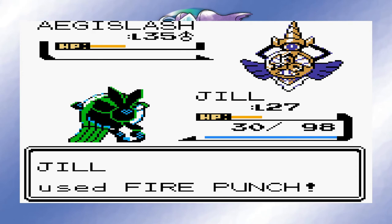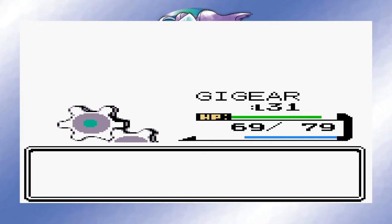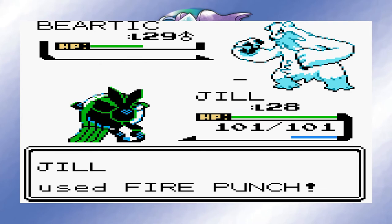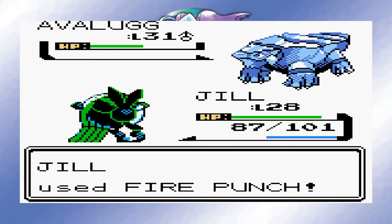Pryce was actually more challenging than in the base game. I led with Gygier and took down his Vanilluxe easily, but his Beartic came in and nailed me with Swagger. I then had the worst confusion luck as I hit myself 3 times in a row, and that allowed him to finish me off. Thankfully, Jill was able to come in and beat him and the following Avalugg with only a couple of Fire Punches. In the middle of doing the Radio Tower mission, the egg hatched into a Tepig. Awesome to have a fire type — I named this little orange thing Crash.